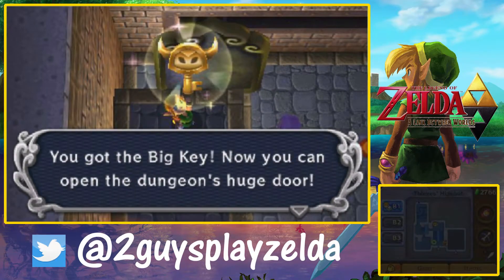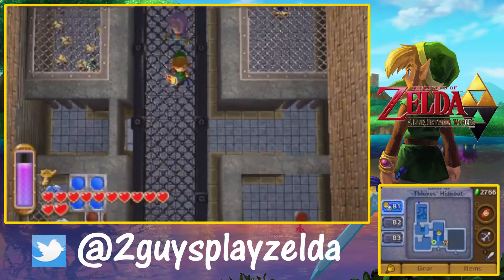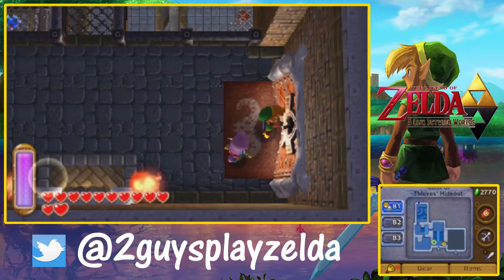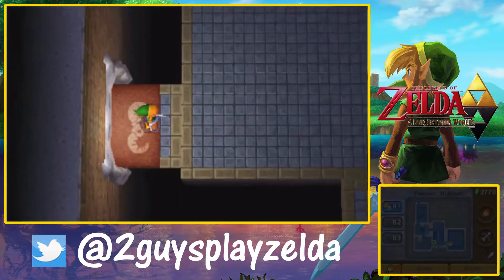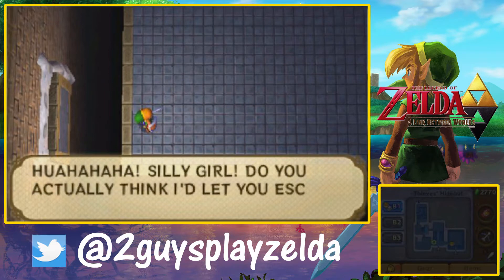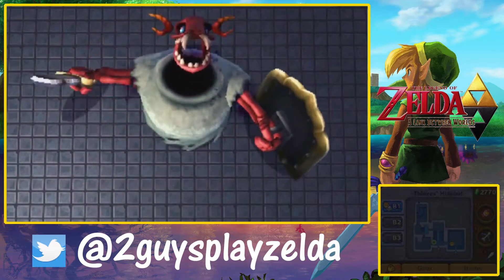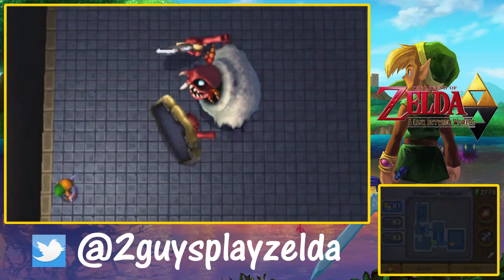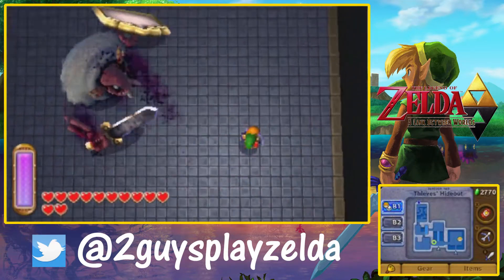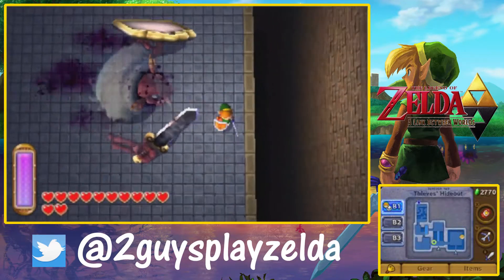The boss of Thieves' Hideout didn't have a very good layout — his main door is right next to the entrance of the dungeon, and the key to get in is in the same room. It reminds me of Ocarina of Time, going into the Fire Temple where the very first room has the boss key and Darunia — very early in the dungeon.